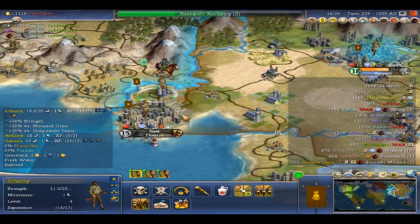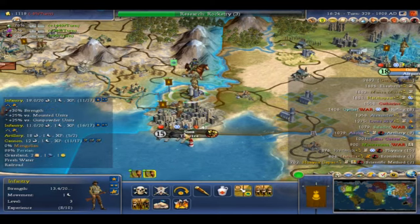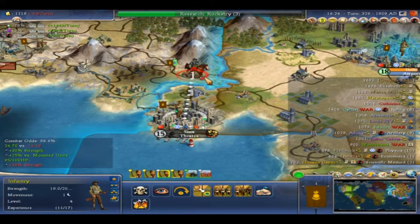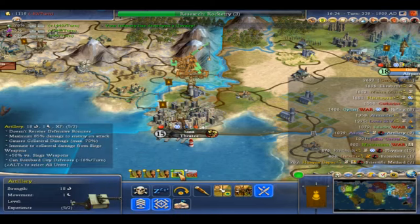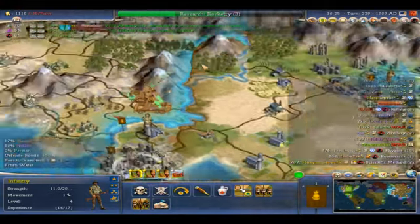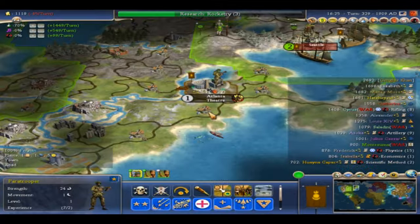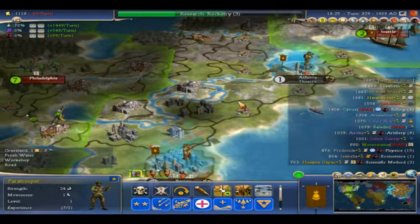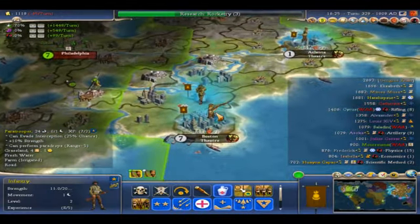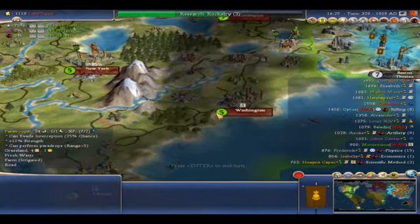Okay, there we go again. We've got a new cavalry man to cover him. Unfortunately I don't see anything good to attack with — this guy right here, there we go. I'm going to give this guy a little experience. That was cute. This road here still works just fine. I wonder how good Washington is — it's probably alright. It's a good city location.